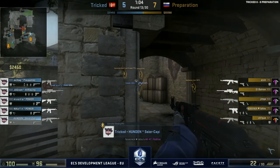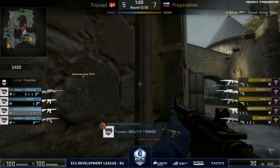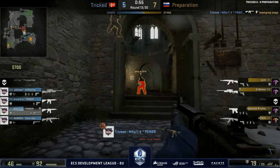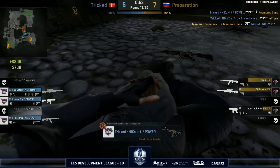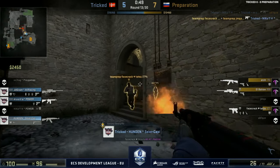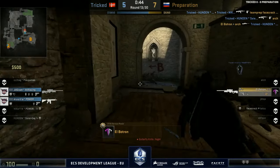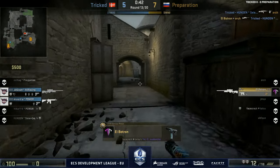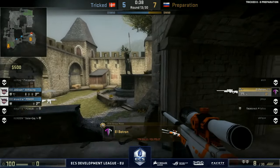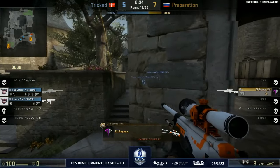Wait — is he up? Oh wow, that is crazy! You don't often see a CT in this position. That just shows the desperate measures Tricked are being forced to go to in order to get an advantage against this tough T-side. Preparation pushing through as well — two kills for him, putting up big numbers. Now it's Patron versus two with 40 seconds left. Not sure if Maeve can hear Patron running into B from his position, but the Molotov will tell the story.